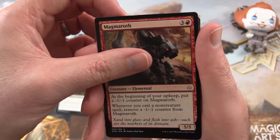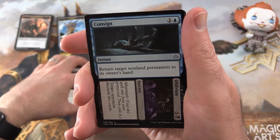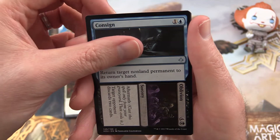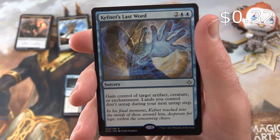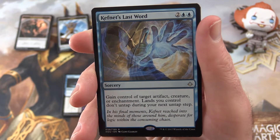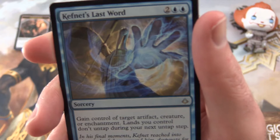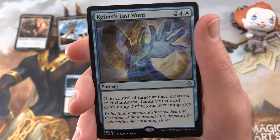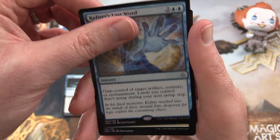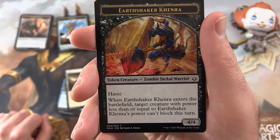Among the uncommons we have Magmaroth, Gideon's Defeat, and Consigned to Oblivion — just like my dreams of masterpieces in this video, but maybe next time. The rare is Kefnet's Last Word, a sorcery for four: gain control of target artifact, creature, or enchantment, but lands you control don't untap during your next untap step. So that comes with a price — not sure if that's fantastic, but maybe the big control players have other ideas. Leave a note in the comments. And a Plains and a nice Earthshaker Khenra token.